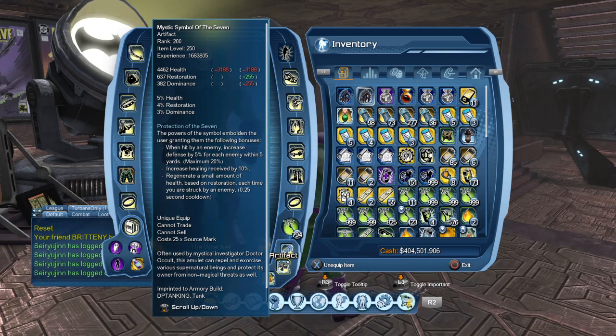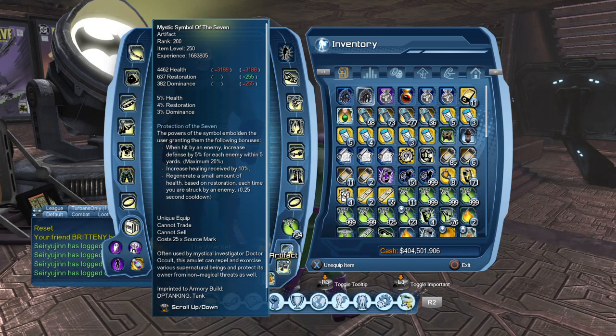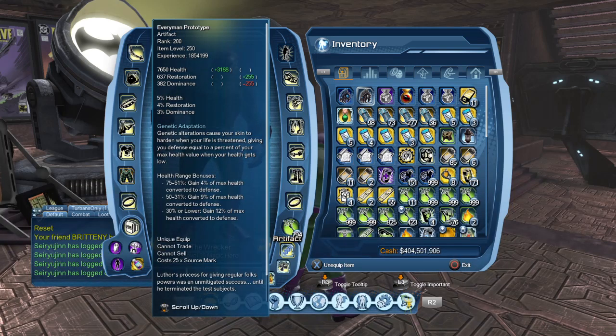The second essential artifact is the Mystical Symbol of Seven: when hit by an enemy, your defense is increased by 5% for each enemy within 5 yards, your healing is increased by 10%, and you regenerate a small amount of health based on your restoration each time you're struck. Since we have high restoration, this is great. Those two artifacts you have to have no matter what kind of tank you are. The third slot is preference — I'm showing a loadout with the Everyman Prototype, which I really like, but I'm also going to show the Mesmerizing Lasso. If you don't have the lasso I recommend the Everyman Prototype. The lasso gives 5% dominance versus the Everyman's 2%, which is a big deal.